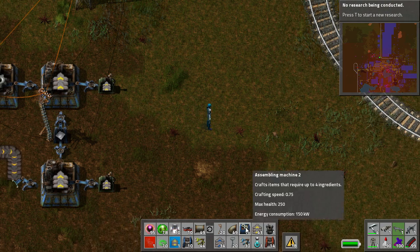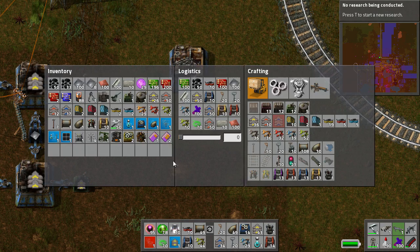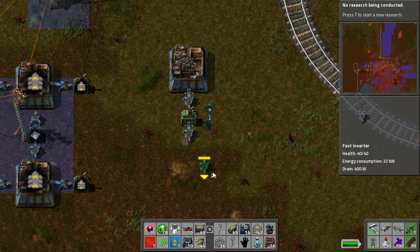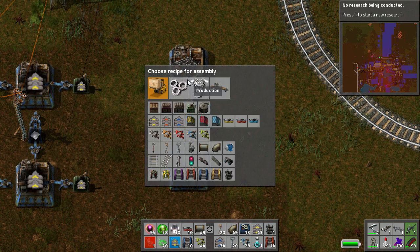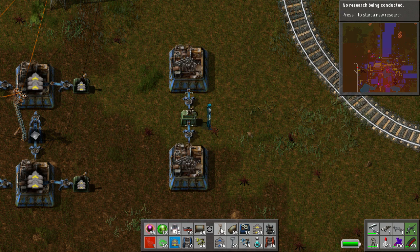The most ideal designs are factory, your output, into a box, into the next factory. That's how everything should basically go, because this becomes buffer storage.